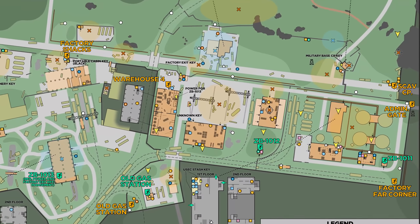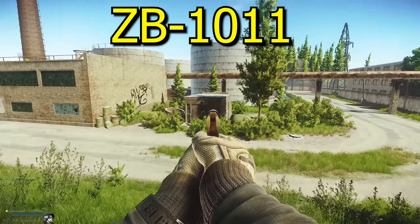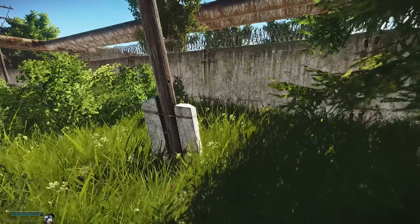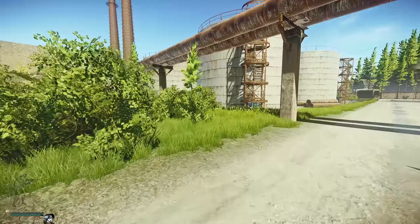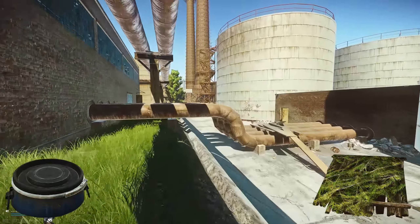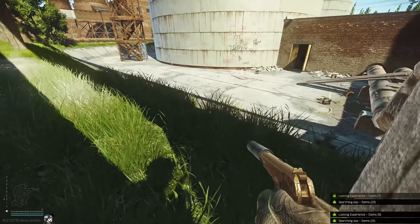Starting off at ZB11, one of the main extracts on Customs, we'll be walking straight into the back corner where a bush can be found, and just underneath is a cache. There are two types of caches: a barrel type and a wooden trapdoor covered in grass. Nearby ZB11, another cache can be found under the pipe.